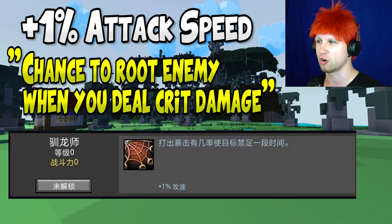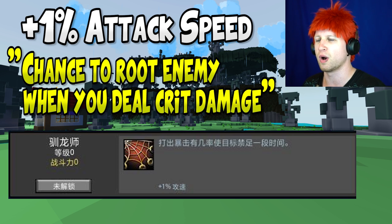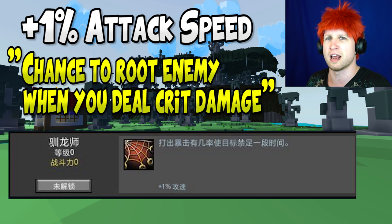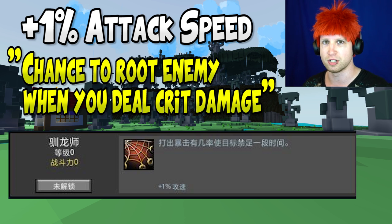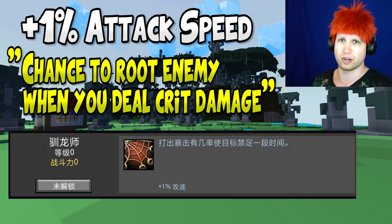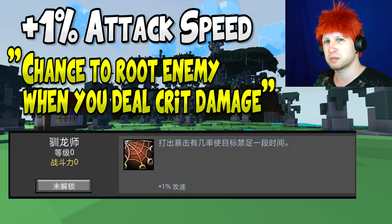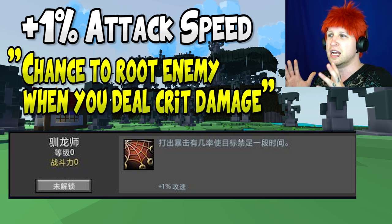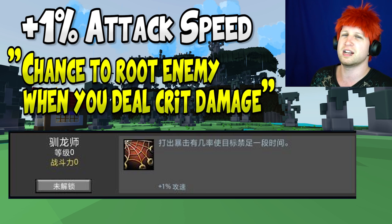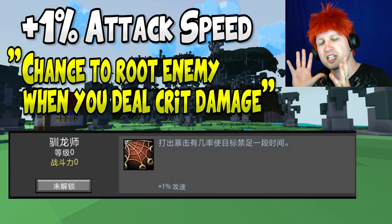For the Dino Tamer, you get 1% increased attack speed, which is ultimately useless for the Shadow Hunter stat-wise. But the passive is: you have a chance to root your enemy while you deal damage. Rooting an enemy is like stunning it into the ground. Since it's based on dealing crit damage, this could be very useful for the Shadow Hunter given the constant stream of crit damage from a high crit chance build — it could potentially be overpowered and trigger constantly.